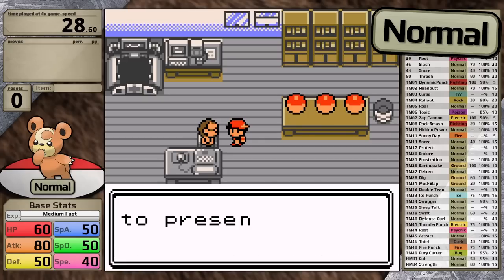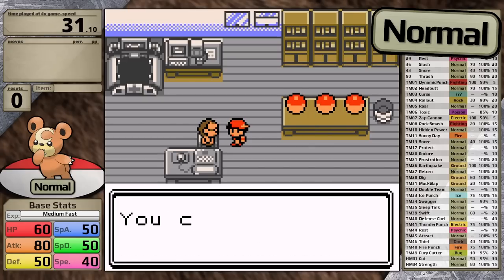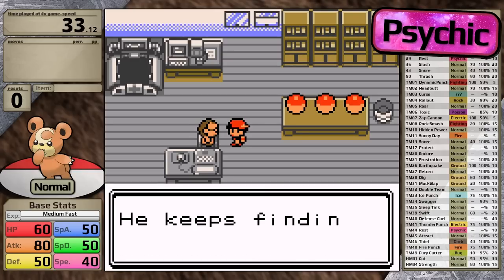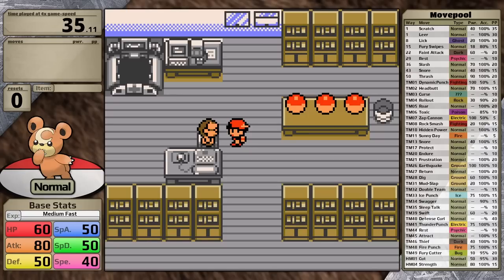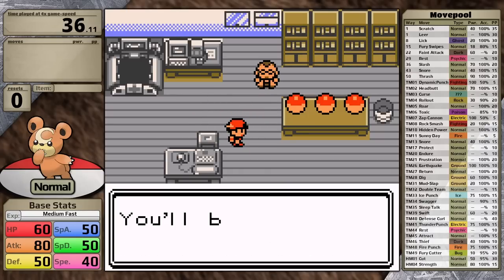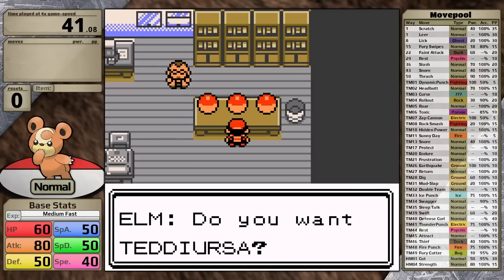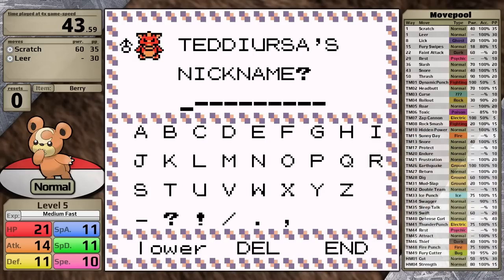As a kid, I always thought that normal types were the worst Pokemon. If they didn't have a cool elemental typing like grass, water, fire, ice, or psychic, I was not very impressed by them. But a Pokemon like Teddiursa that is a mono-normal type only has one weakness, which is fighting. Unfortunately, in Johto there are two major battles that feature this type prominently — Chuck and Bruno later on. So that isn't actually the reason that this type is so dominant.